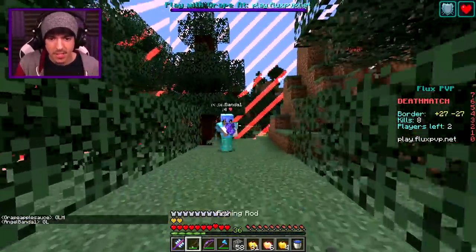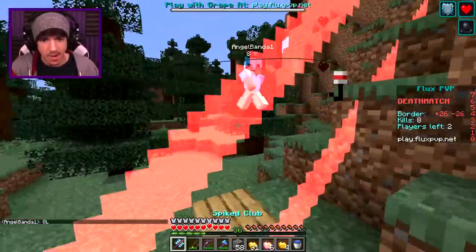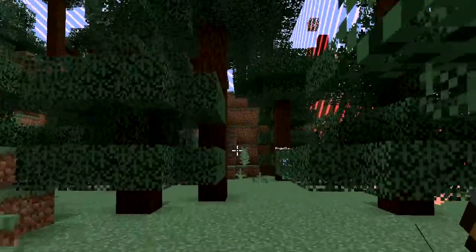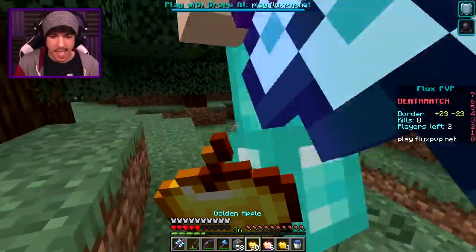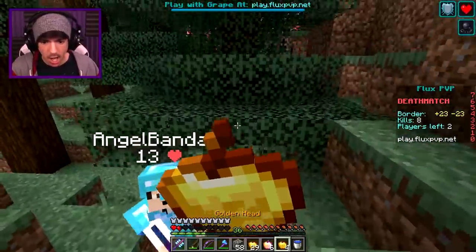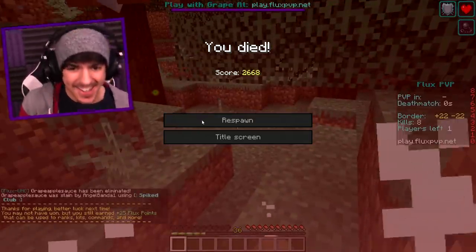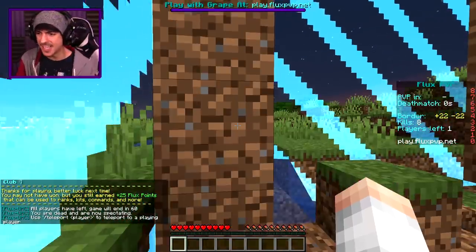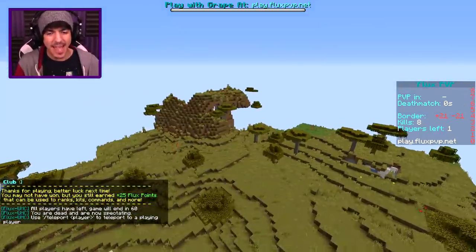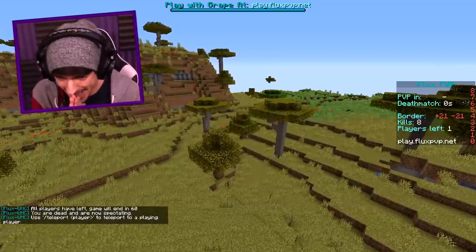Here we go for the final battle — a 1v1 versus angel. The knockback — oh my gosh, I'm getting them already. He's done for. Wait, where'd he go? He had an ender pearl. Eat the gapple! Oh, that was so close. GG my dude — it got him down to one hit, and that is what happens. I should've eaten the gapple, but I got the half-a-heart clutch with the golden head.